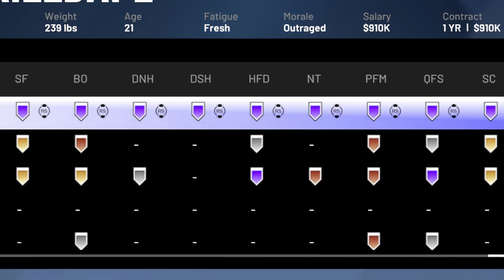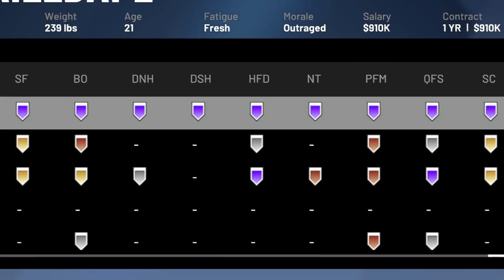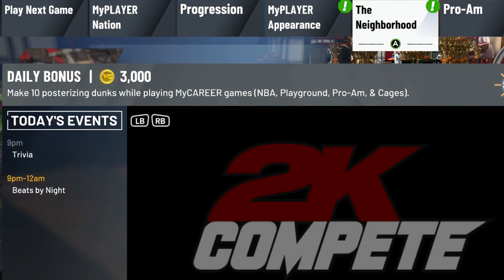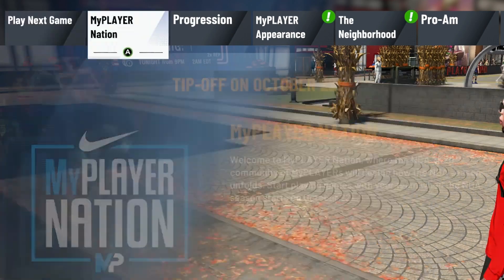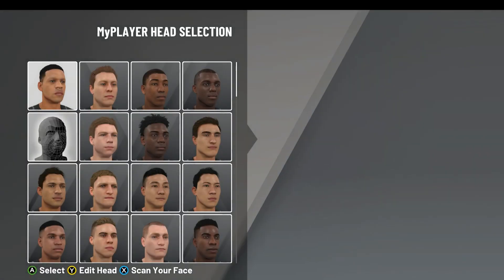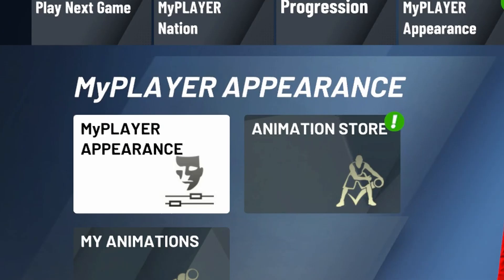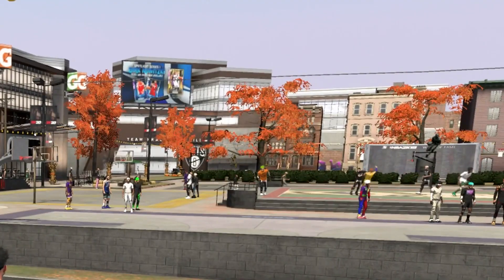That's how you put on the badges — you now have 74 badges. Then back out and confirm, back out again, and go to My Player Appearance. Click a face, then don't save. And your badges should be there, guys — they should be there.